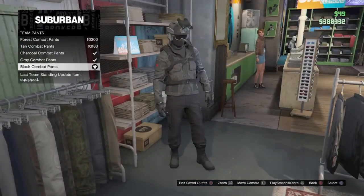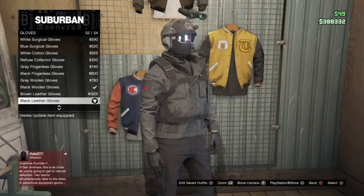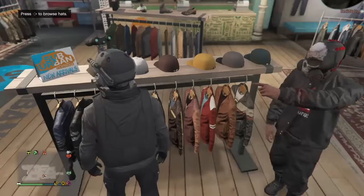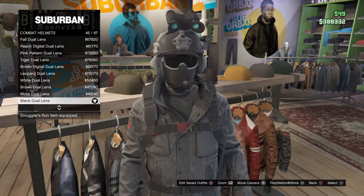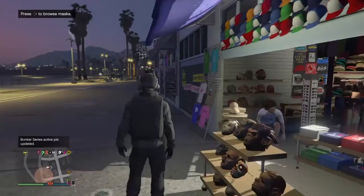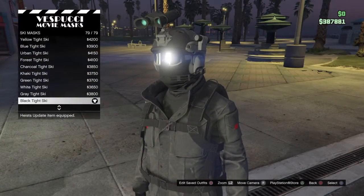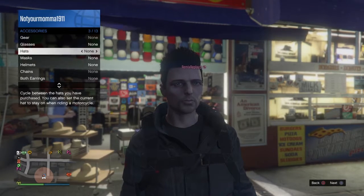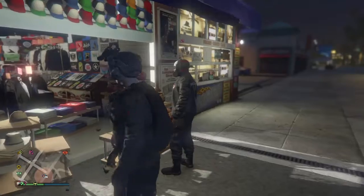For the third outfit, you're going to want the black flight boots and the black or charcoal combat pants. You're also going to want the black leather gloves. Get the grayscale urban ski goggles again. You're going to want to go to combat helmets and get the black dual lens helmet. Then save that outfit — make sure you have no mask on, just the helmet and glasses.